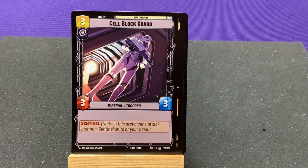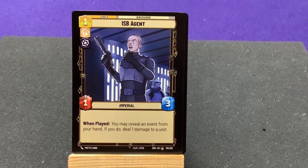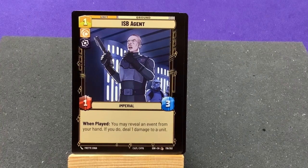Cell Block Guard with Sentinel. ISB Agent — when played, you may reveal an event from your hand; if you do, deal one damage to a unit. Interesting — reveal a card but it does damage.